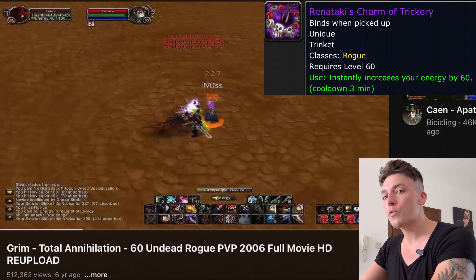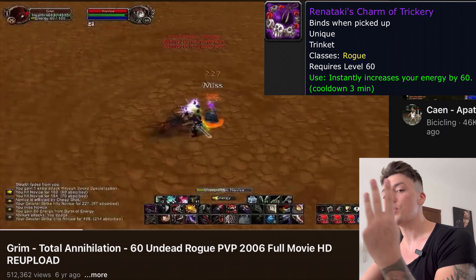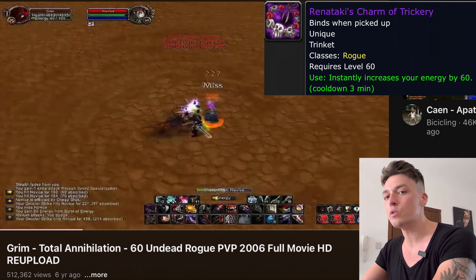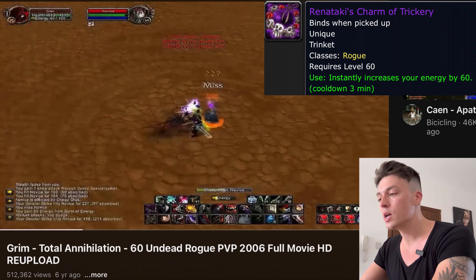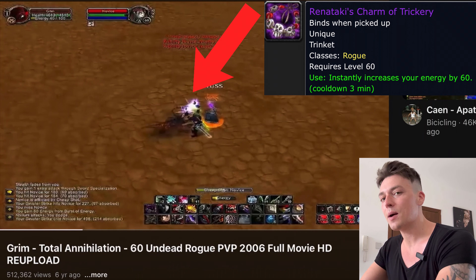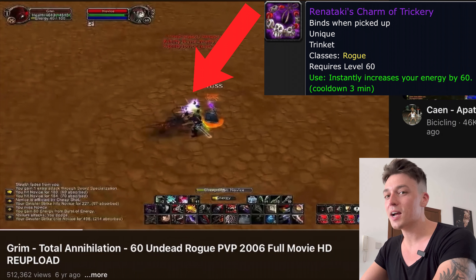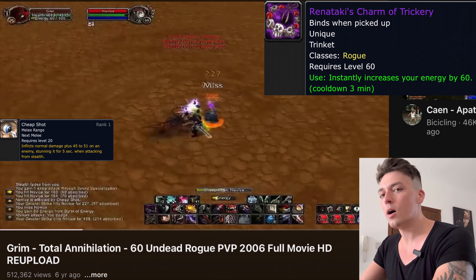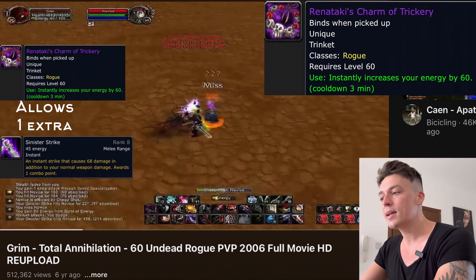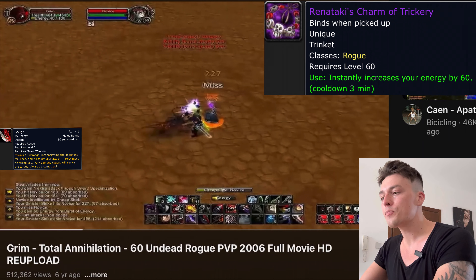When you're in situations like this, up against a full T2.5 soul link warlock with almost 6k HP unbuffed, you'll see why Rentaki's Charm of Trickery really shines and synergizes so well with combat spec. For those who don't know, Rentaki's Charm of Trickery is a rogue-specific trinket — when you pop it, it gives you an instant 60 energy and has only a three-minute cooldown. This is insanely overpowered. You'll see the lightning effect on Grimm — that's the Rentaki's charm being popped.